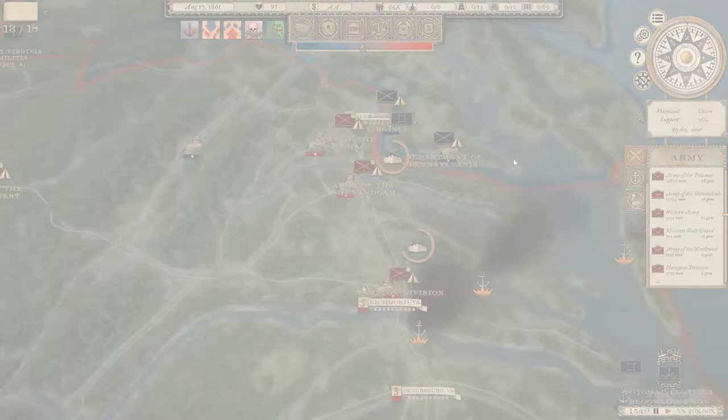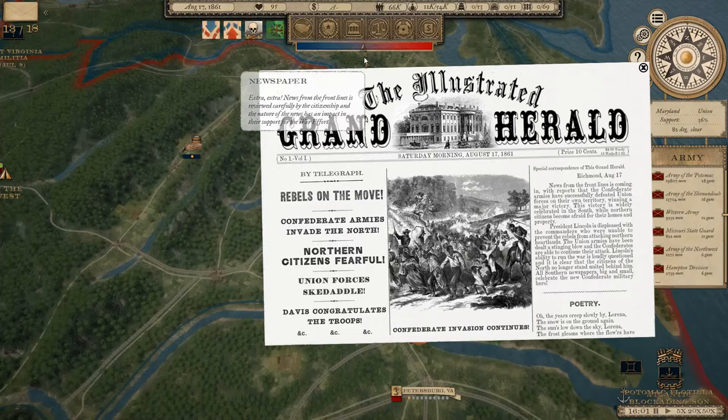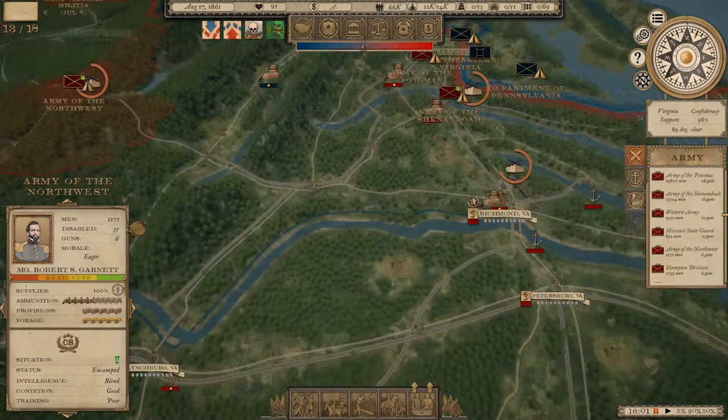Without further delay, we're going to get started. The plan remains to stay on the defensive in the eastern theater and the center. Perhaps we'll push up into Kentucky but maybe not just yet - it's still only August 1861. There's a newspaper report saying we're invading the north because we're pushing up into Missouri. We've got 12 days to go until Militia Act 3, so hopefully we can hang on.